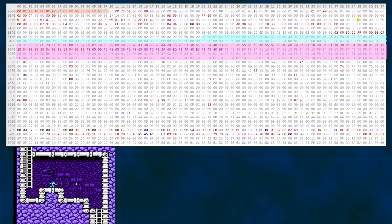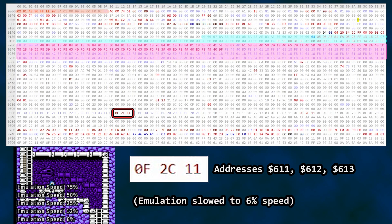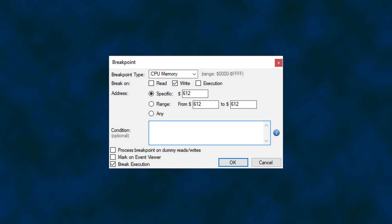What did I find? When I started charging the Mega Buster, I noticed values changing in addresses 611 to 613 hex. They appeared to cycle. You can use the minus and plus keys to slow down and speed up emulation in Mesen. If I slow down emulation to 6%, you can see the values that cycle through these three bytes. Let go of the B button and they stop. Since these values appear to be tied to the charged shot, I created a breakpoint in the debugger window so the game stops when a write occurs for byte 612 hex.